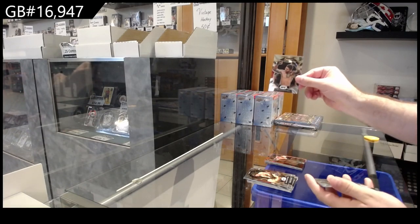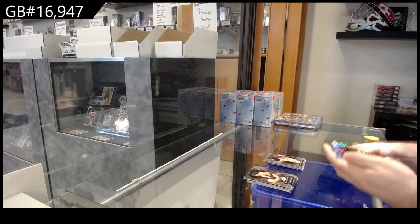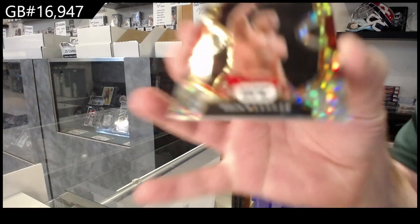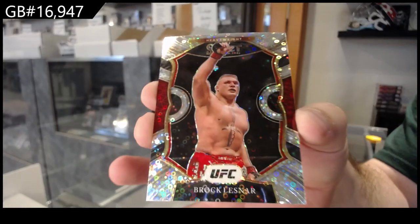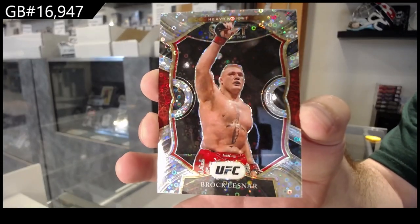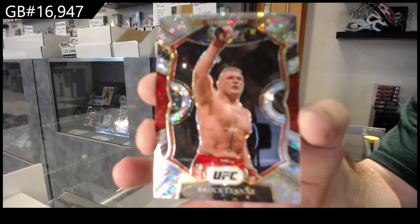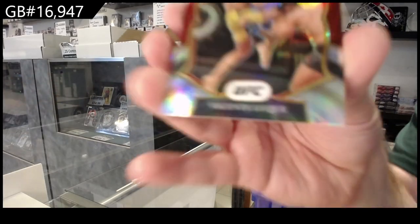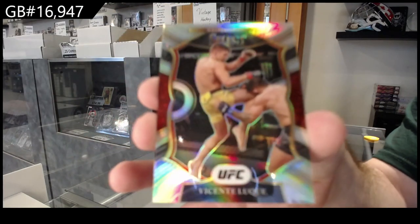Rookie of Ferreira, so the F spot — that's sick. Disco, or whatever you want to call these H2s, Brock Lesnar, L spot. And a silver of Luke, the L spot.